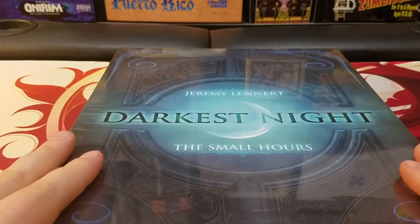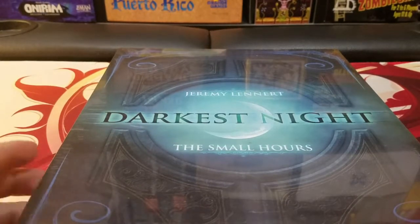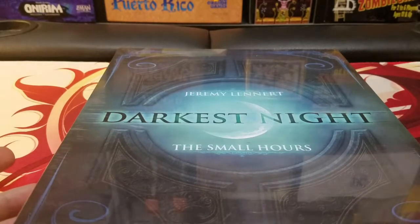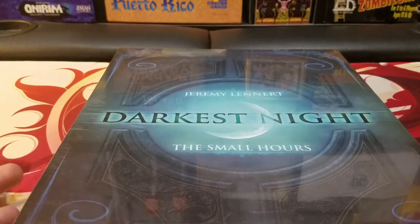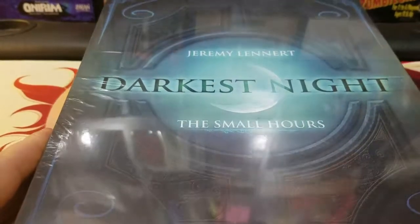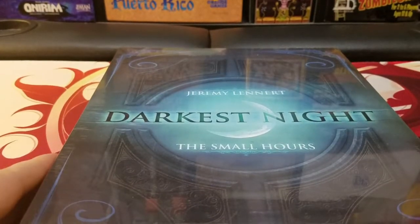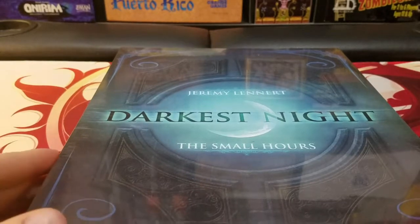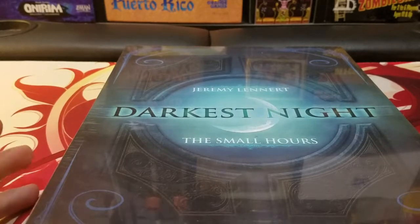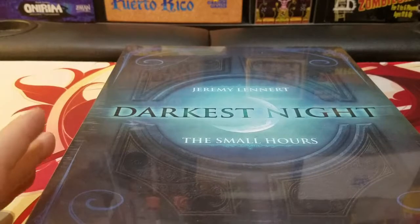The Small Hours is actually legacy support for those of us who had the 1st Edition materials but didn't obviously want to back the 2nd Edition Kickstarter simply because you'd be buying the same game twice, essentially. With that being said, this is all the content that you would normally be getting with the 2nd Edition that the 1st Edition just didn't get. To me, that's really cool because it shows that Victory Point Games is looking at legacy support.